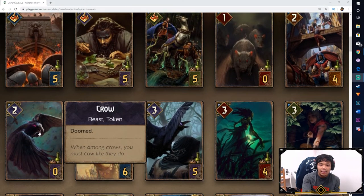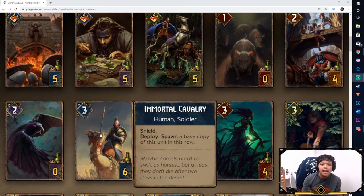Next we got the Crow — Skellige's swarm token. Then we have the Immortal Cavalry from Northern Realms. It has a shield, and on Ploy you spawn a base copy of this unit in the row. It looks like shield is getting some support — this isn't the only card with shield or shield support in this expansion. Shield is finally seeing some support, which is a good counter to cards that rely on damage output. Denying that one damage is still pretty good, and if you want to combine it with a Dam Sorceress who removes shields, Immortal Cavalry is a good card to use.